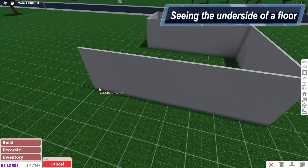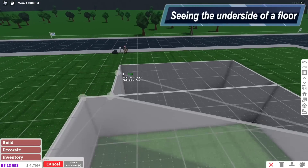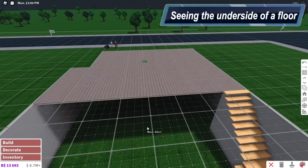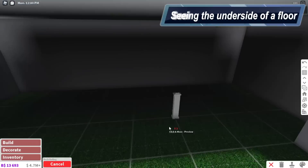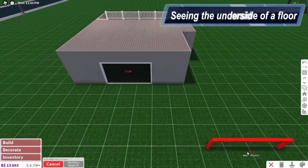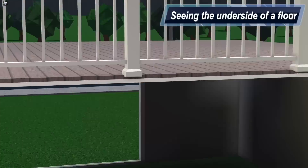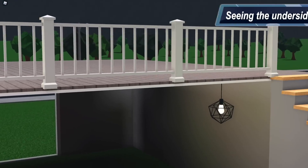Number one: floor peeking through the side. If you build an overhang — if you have the multiple floor game pass, that is — and you create an overhang or just a floor, you can see the underside of the floor and it's really annoying, especially at the edge, because you can clearly see what kind of floor it lays on top and what kind of floor is used on the ceiling. And that really triggers a lot of people, including me.